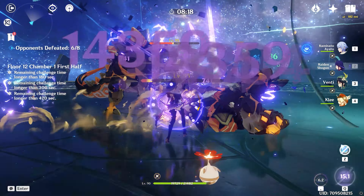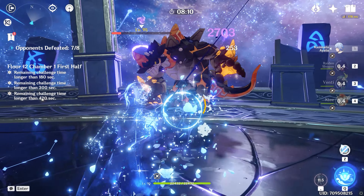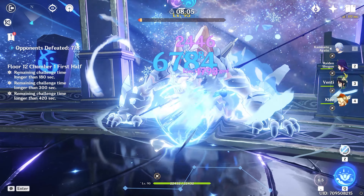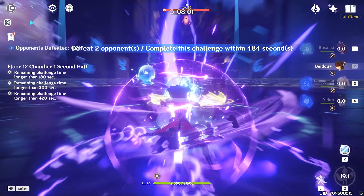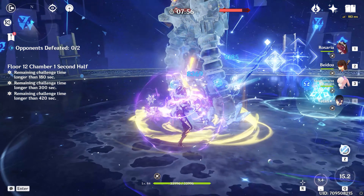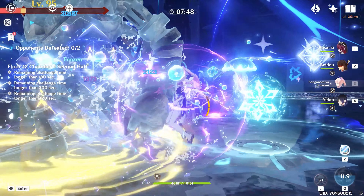So while we're waiting for the Kokomi banner team comp, what's the idea behind Beidou, Rosaria, Kokomi, and Xingxiu? It's a very defense-oriented team comp — the entire idea is you trigger superconduct, Kokomi is the main DPS, Xingxiu is the off-DPS, and both contribute to dealing damage. Rosaria and Beidou contribute to passive background damage and give Kokomi greater value from her Ocean-Hued Clam set. You can see the Ocean-Hued Clam proc there — 24,299.